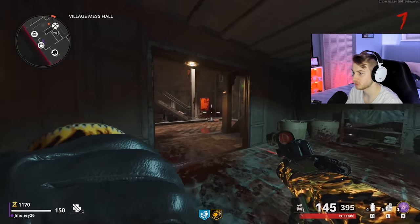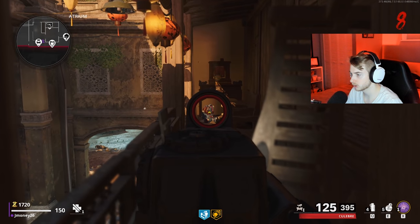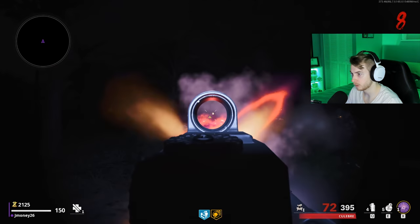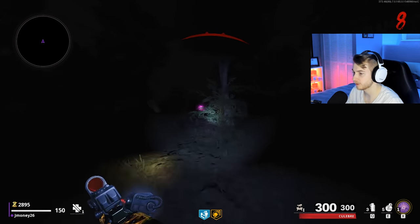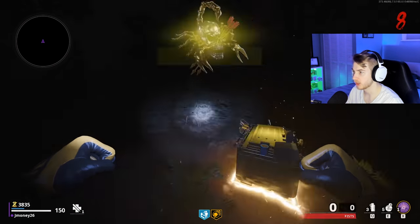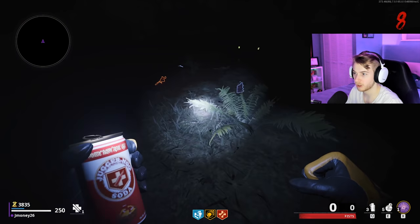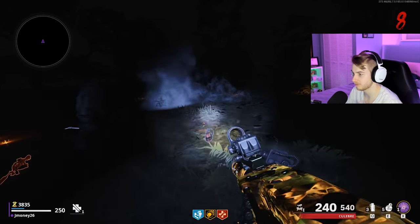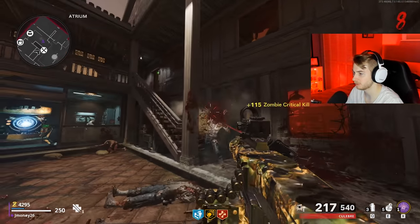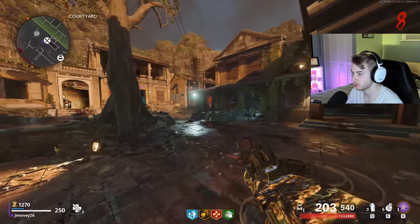Let's grab Deadshot. I think next we'll get either Speed Cola or Stamina Up. We do only have one zombie left so we might as well do the Easter egg really quick. We can get another perk for cheap. I'll get Speed Cola, and then next is Stamina Up — people get so mad when you pronounce things wrong in zombies. That's another camo and we got enough for Stamina Up. That is all the perks we need.